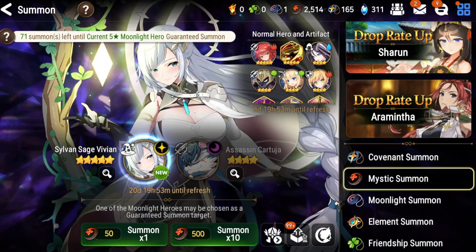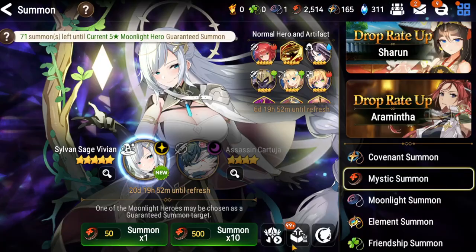Hello everyone, today I'm on Epic 7. I'm going to be summoning for Sylvan Sage Vivian. I've been waiting for her to be released ever since her reveal in the Wiggin trailer. Vivian is one of my all-time favorite characters in the game — not for the reason you think. But yeah, now that she's here, let's go ahead and summon.